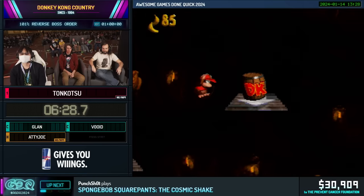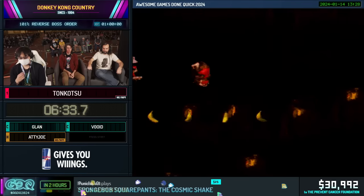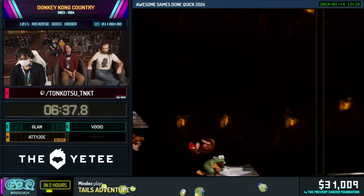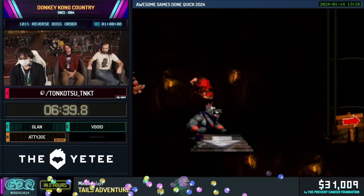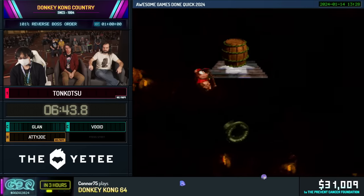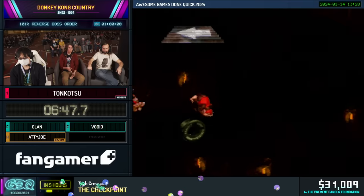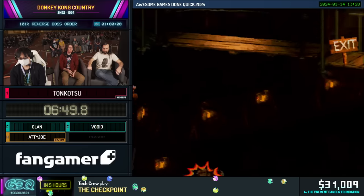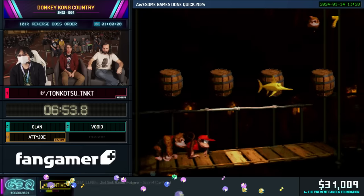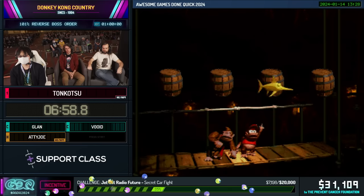Similar to before, we also skipped a bonus at the beginning of this level intentionally — if we complete the stage and then go back in to that bonus, we'll be able to do what's called a bonus skip, where you frame-perfectly pause when you're about to enter a bonus. On that frame, the game has given you the percent for entering the bonus but you haven't actually warped there yet, and then you can just press select to exit the stage without having to go through the whole animation load. Yeah, this run has a lot of frame-perfect tricks.